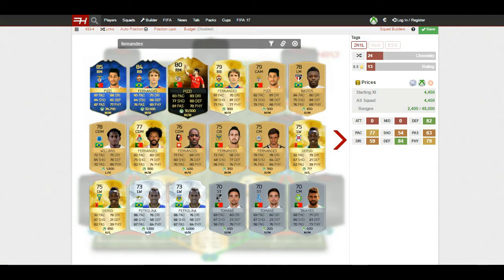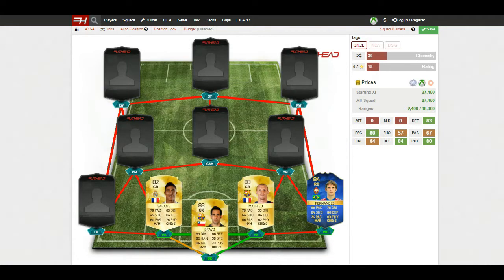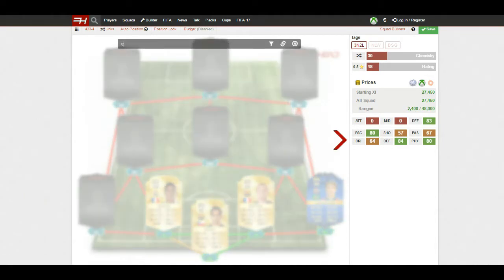Moving on to right back, a Russian league player I like to use — one of the many Team of the Season players in this team — and that is Fernandes. This guy is so good at right back: 85 pace and 75 dribbling so he's very fast down that right hand side, 86 defending and 83 physical which is phenomenal — even better than my centre-backs' stats. He's got that medium-high work rate so he likes to stay back, which is ideal for a right back — an absolute beast of a player.